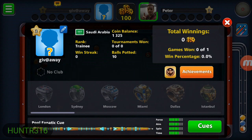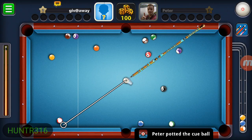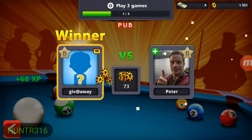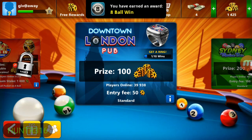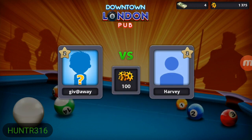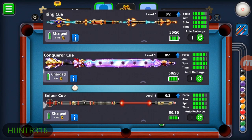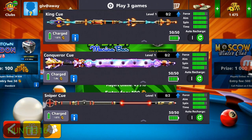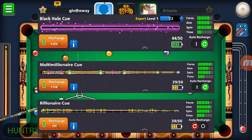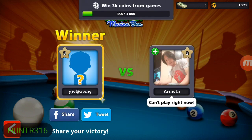If you are somebody who gives up very quickly or gets frustrated when you lose coins, then this video is not for you. Since you want to know exactly how I do it and how it's possible - the first part of this trick is that when you have a new account it can work with any cue, not just the Pool Fanatic cue. I recommend making a small purchase to get a nice cue, because the recharge value will be less, meaning you make more coins by losing fewer coins when recharging.